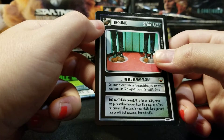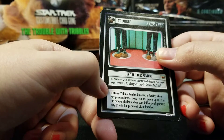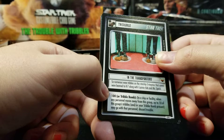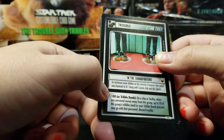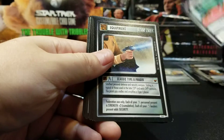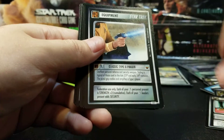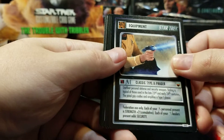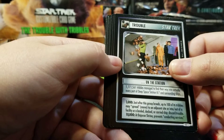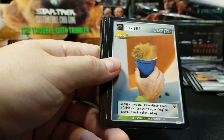This is a Tribbles card that you would play at a location where your Tribbles is. Requires 100 Tribbles or a Tribbles Bomb. On a ship or facility, when any personnel moves away from this group, up to ten of this group's Tribbles and/or your Tribbles Bomb present may go with that personnel. Classic Type II Phaser. On the station, requires a thousand Tribbles — just after this group breeds, up to a hundred of its Tribbles may spread. Silly.